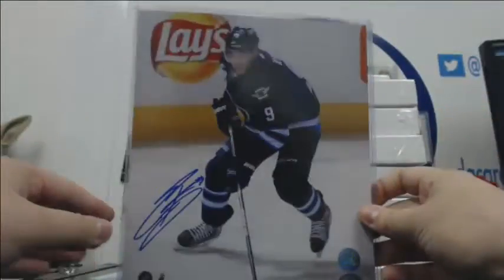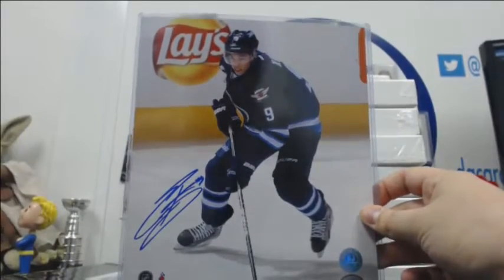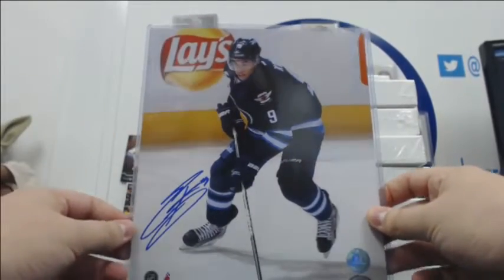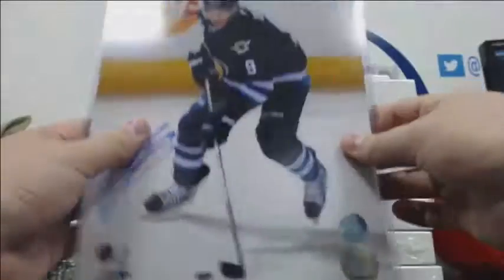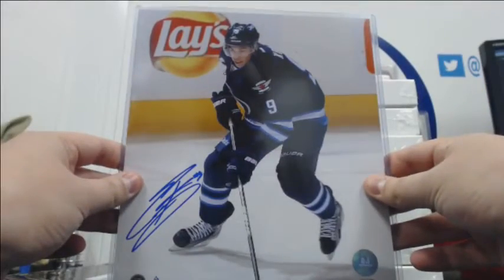Well, here's a current Sabre — Evander Kane, Jets obviously. Hopefully he'll turn it up this year. It's hard to play when you have broken ribs. And Bogo is a Sabre now — they were in the same trade, actually.